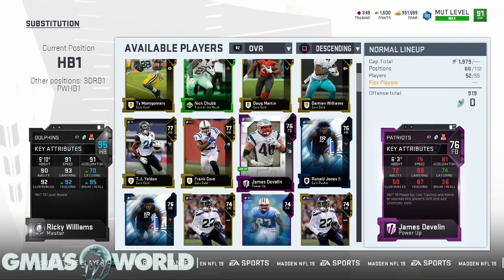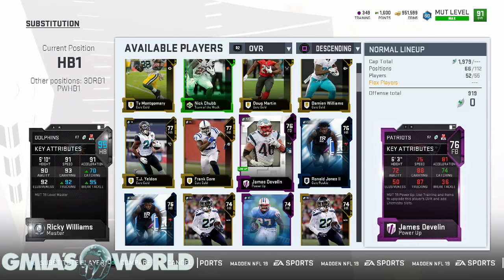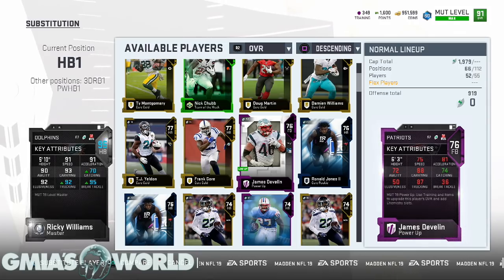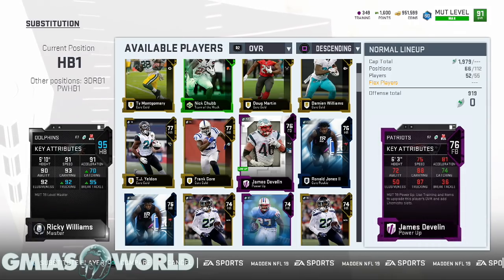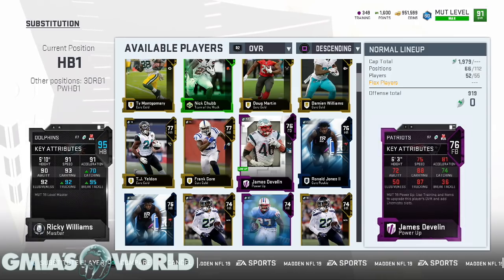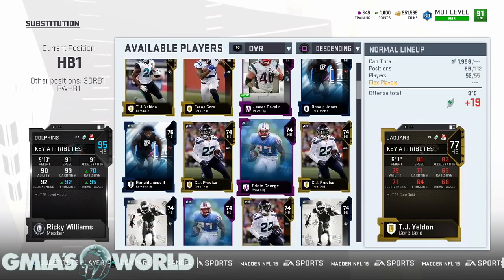Lower catching stats on running backs mean they won't catch the ball — you'll get that animation where it just drops to the ground. So all three of my running backs can catch the ball. Devlin's catching is also pretty decent, so he'll catch it too. A lot of people think of Devlin as just a bulky blocker, but he can actually catch — that's kind of a secret thing.